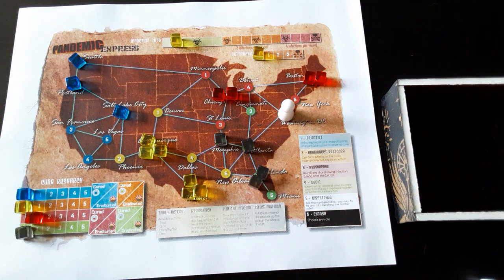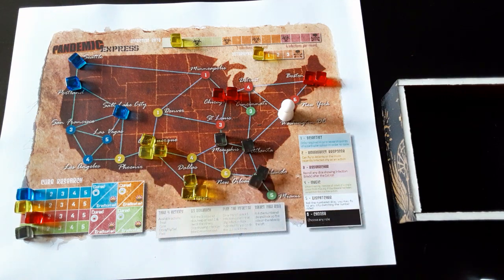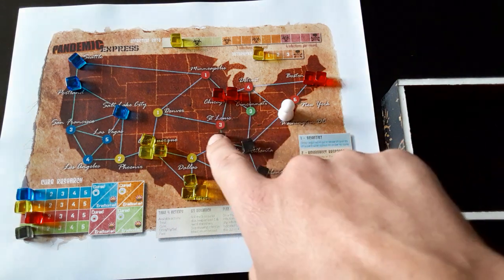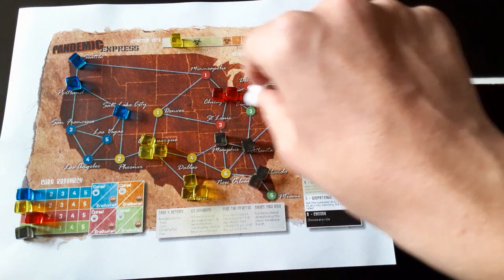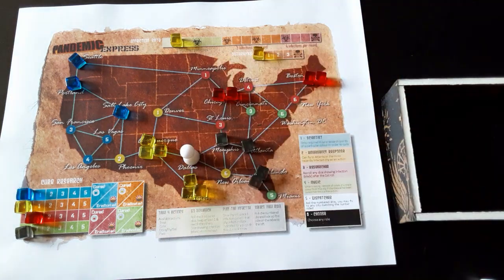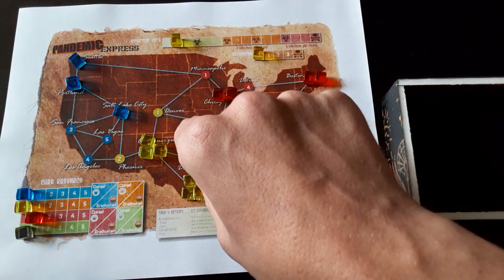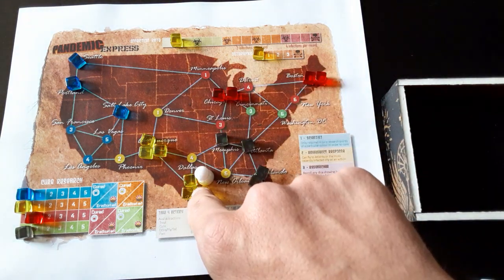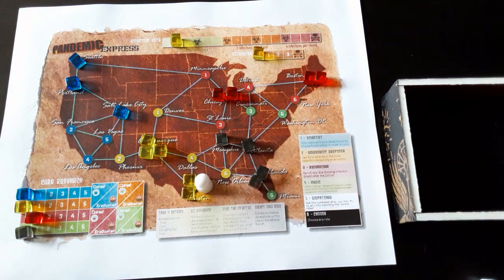Proceeding to turn two — I want to hit these two areas. I'll fly to Memphis using my Emergency Responder ability, that's one action. Then move here for two, move here for three, and treat one cube for four. That's our turn.